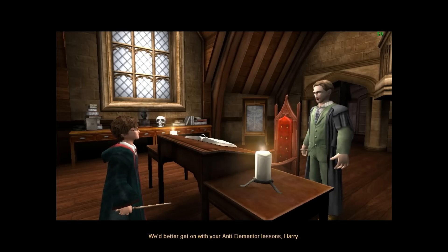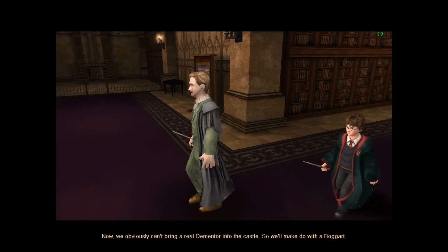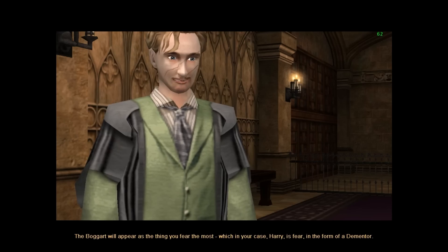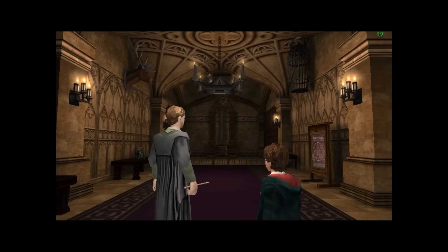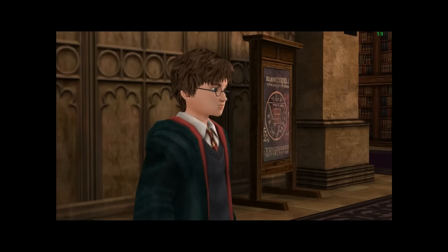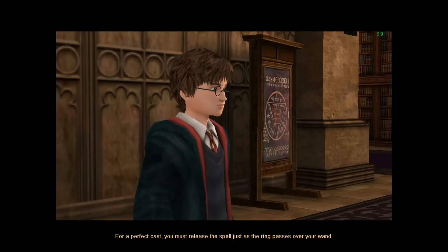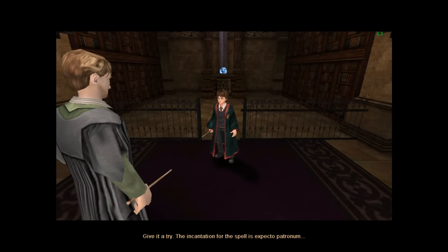We'd better get on with your anti-dementor lessons, Harry. Now we obviously can't bring a real Dementor into the class, so we'll make do with the Boggart. The Boggart will appear as the thing you fear the most, which in your case, Harry, is fear in the form of a Dementor. First we'll practice on a target. Aim your wand at the target, then hold down the left mouse button to build the spell's power. You'll see a Ring of Light move up your arm. For a perfect cast, you must release the spell just as the ring passes over your wand. Give it a try. The incantation for the spell is Expecto Patronum.